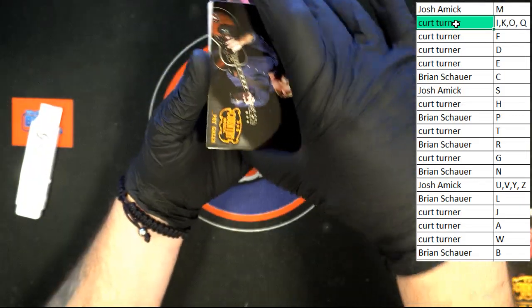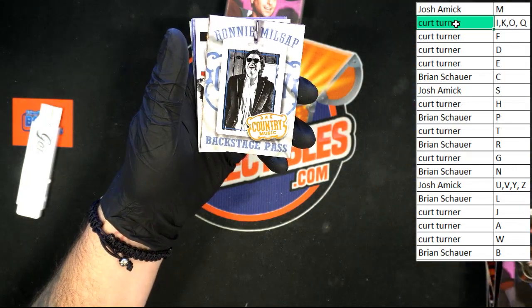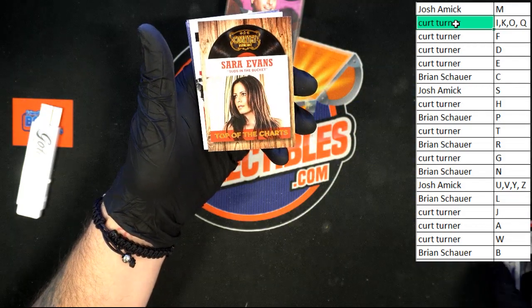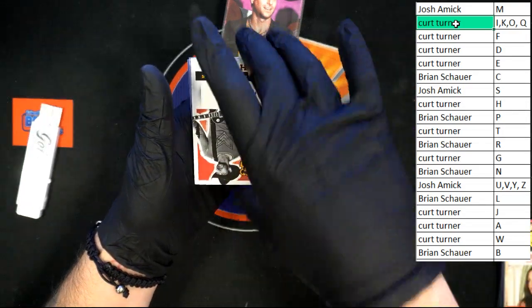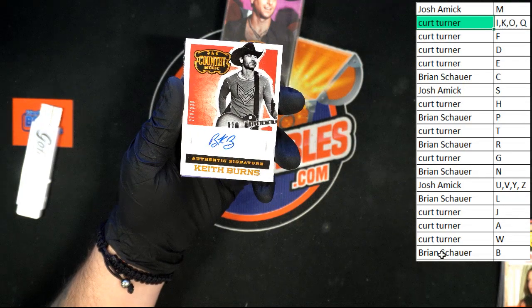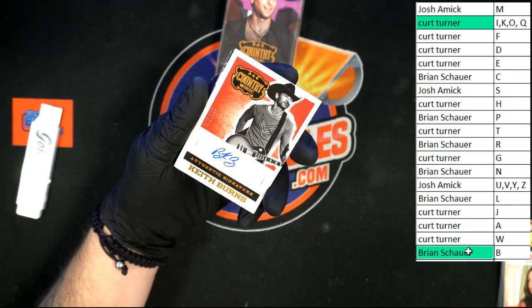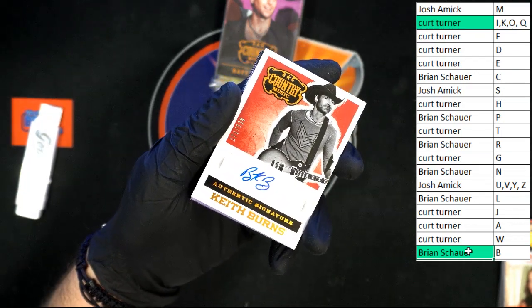We got Pat Green, Scott Thomas, Ronnie Milsap Backstage Pass, Sarah Evans 'Suds in the Bucket' Top of the Charts, and we got a Keith Burns auto. Last name letter B going to Brian S — that is number 270 of 338. Let's see if we can get you a good look at it — there it is, 270 of 338.